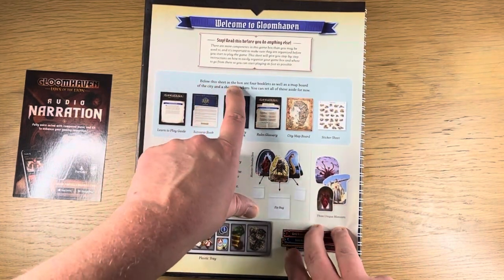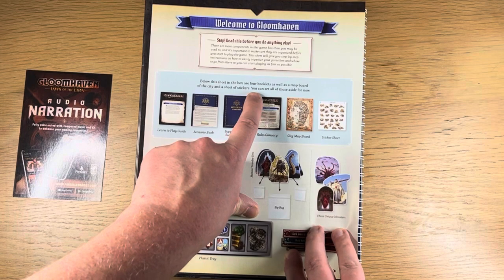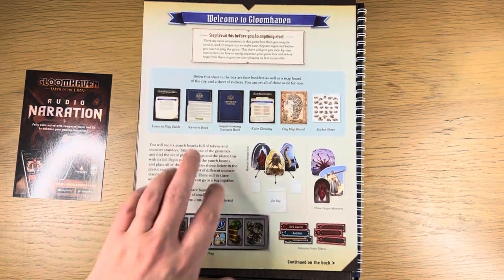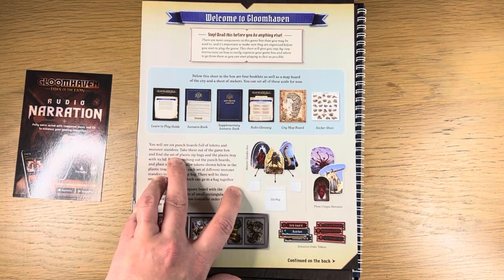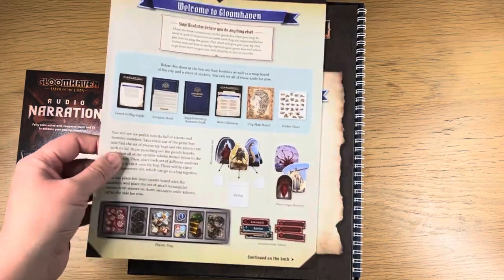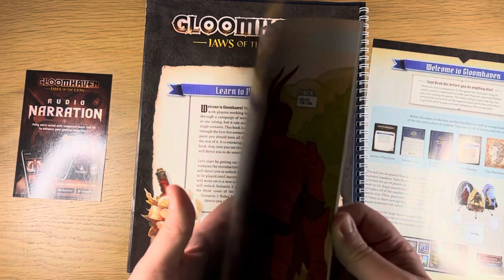Below this sheet in the box are four booklets, a map board, the city, and a sheet of stickers — you can set all of those aside for now. Six punch boards full of tokens and monster standees — take these out of the game box, find all the zip bags. There's a plastic tray to keep some of these tokens in.